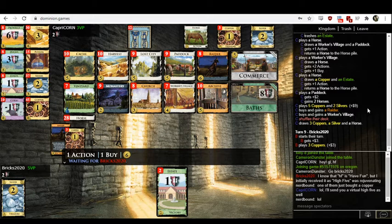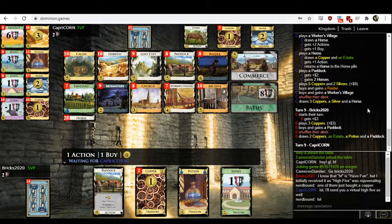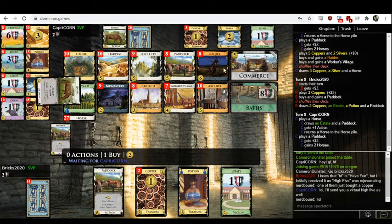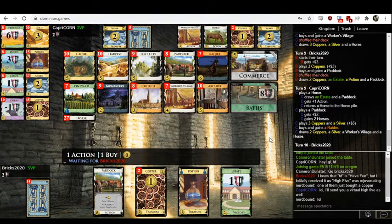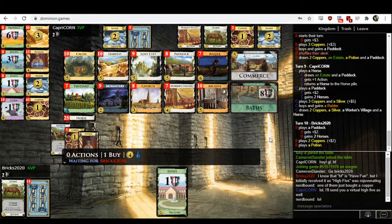Capricorn also bought a Raider, so we should talk about why that's a bad idea. Raider is really, really bad. Compare it against Gold — both give you three coins. The difference is Gold gives you three coins every turn. Raider gives you three coins every other turn because it stays out of play. So Raider is like half a Gold for the price of a Gold. It does have a minor discard attack, but it's usually not significant enough to actually hurt very much.